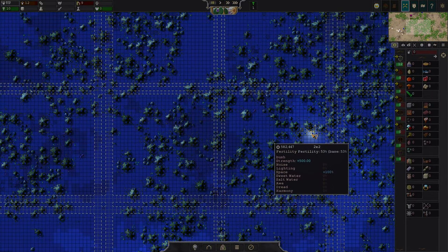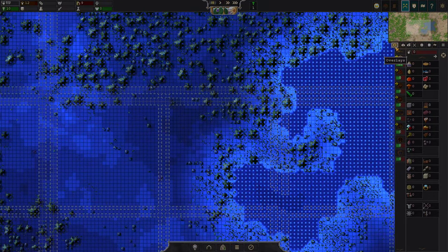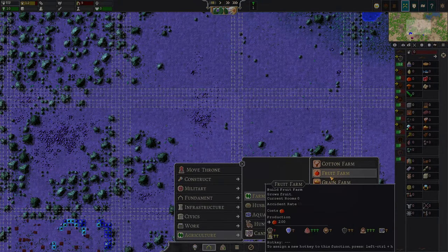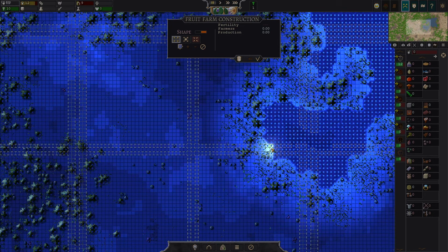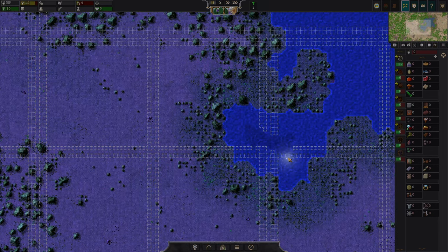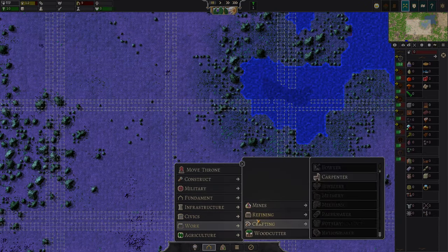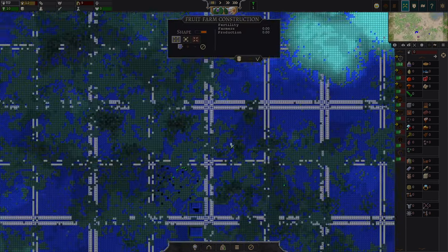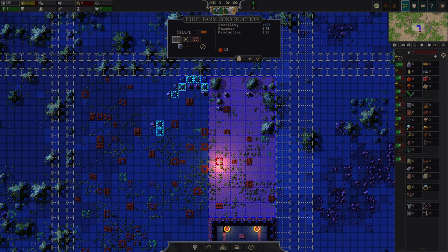Let's look for somewhere nice to put the farm — probably near the water. The developer said something about changing how water works, so you can't just prospect for fish anymore like you used to. I need to get used to not being able to do that now, just ahead of time, so I don't get used to something that's going to be taken away.